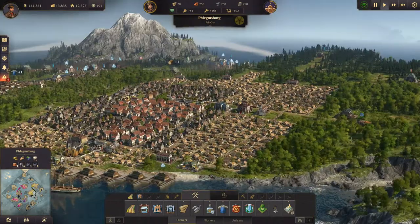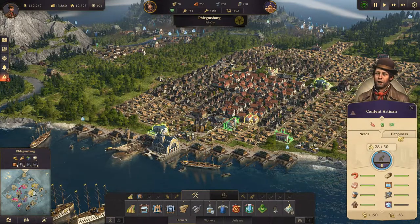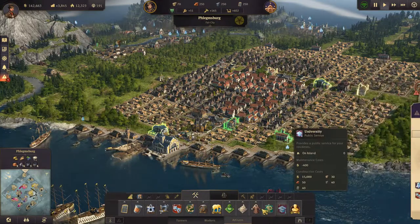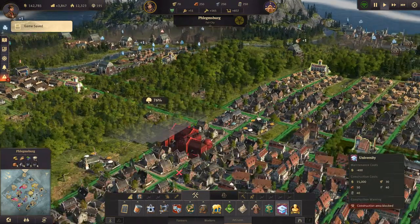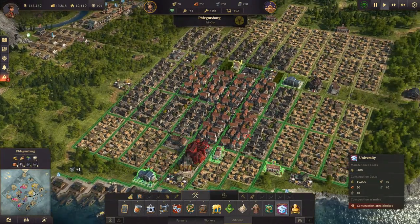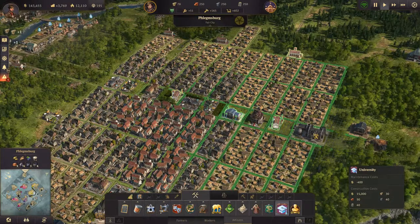We have them over here in the Old World. We are getting pretty good on cash now which is really nice. Life is like seawater - let's see, we can build the university now so let's get that done. And then all we need is rum. Where can we build the university? I suppose we could build it up here - let's do that.